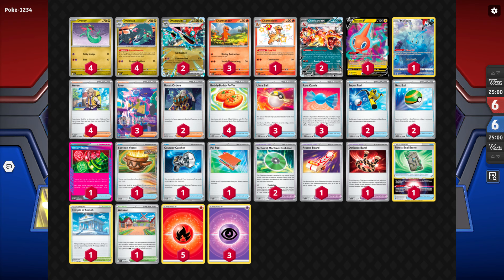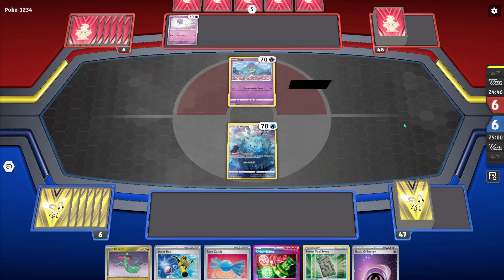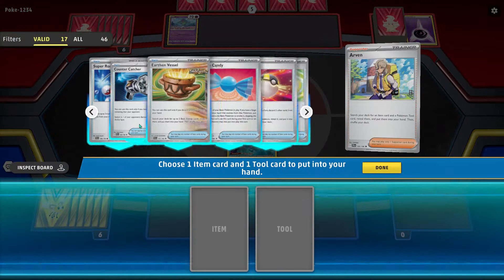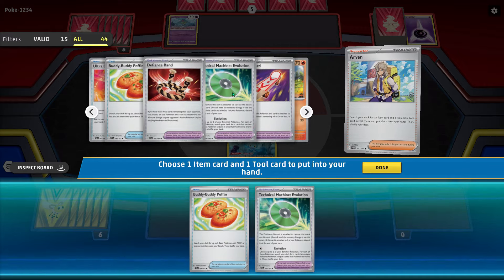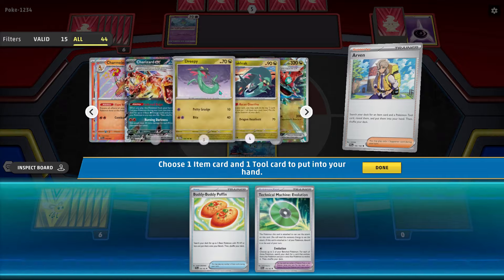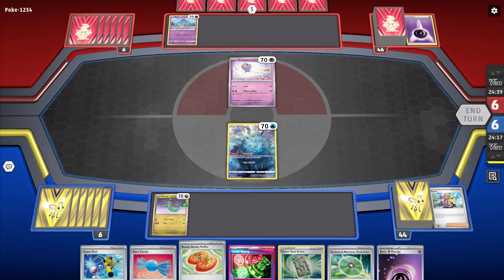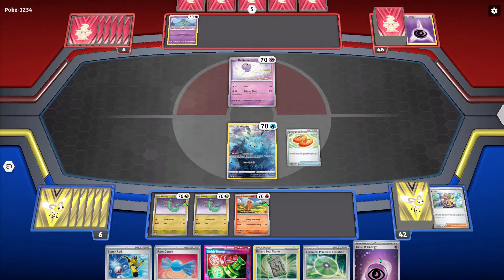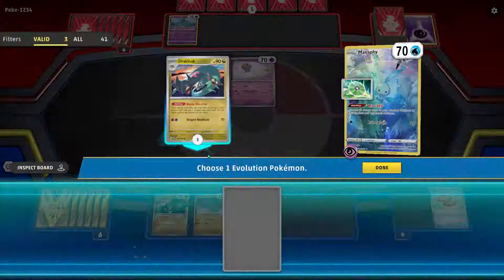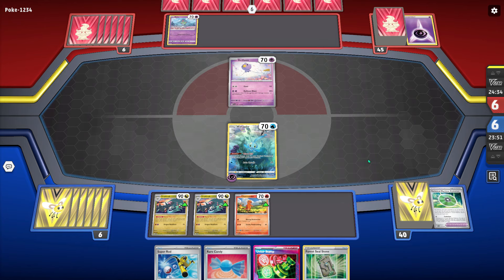Alright, we won the coin flip and I chose to go second — I always want to go second with this deck. You want to Arven for Poffin and TM Evo, and we do top deck the Arven, that's lucky. I can just get Poffin, Evo, and Poffin for Charmander and Dreepy. Checking the prizes — Rotom is prized. It's kind of hard to do this on 2x speed but I'm evolving the Dreepys first because my hand is dead and I want to get into the two Drakloak so I can see four extra cards next turn.